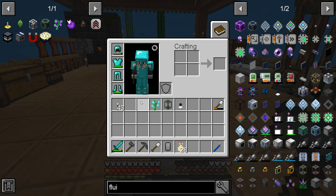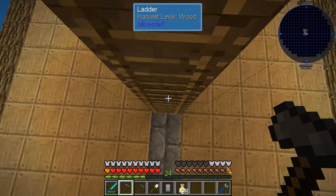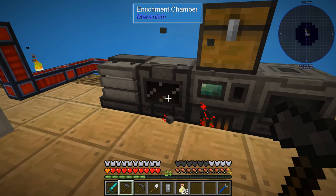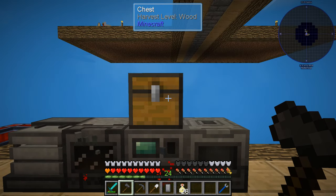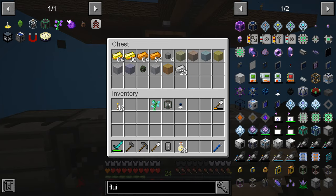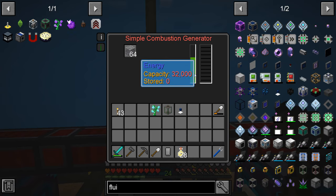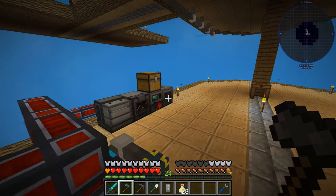We've already got a blue slime sapling and then we should be away. The other thing I want to finish off is — last week, might have been two weeks ago, I can't remember now — we started getting these Mekanism machines up and running and I got a bit confused about how they worked. But effectively it's an enrichment chamber into a smelter and then up into a chest. We don't have a buffer so we're going to have to upgrade that generator as well, but that's no biggie.